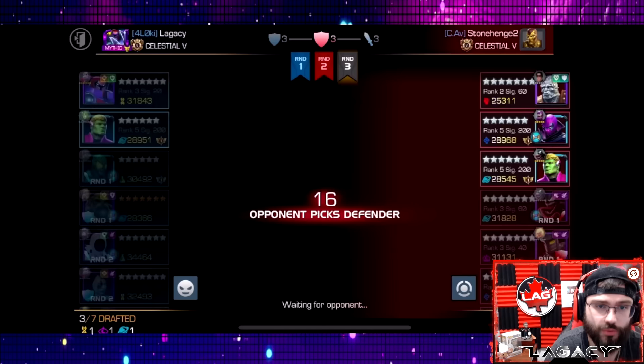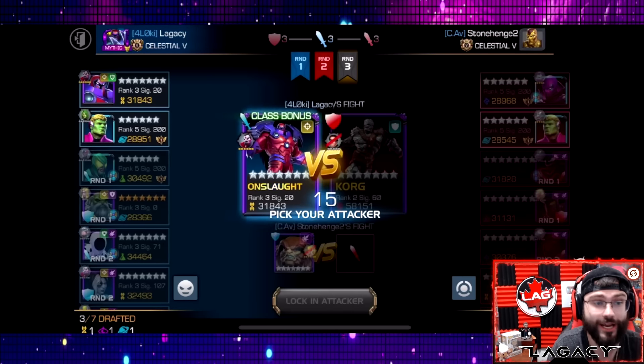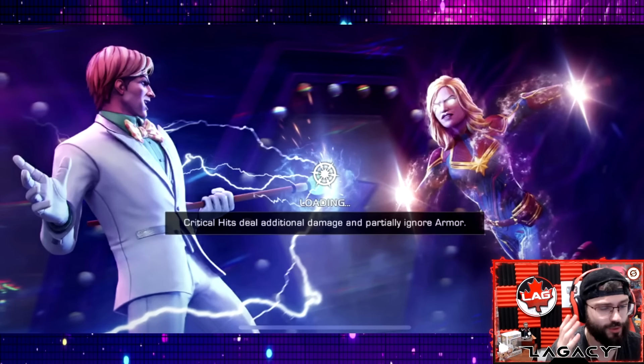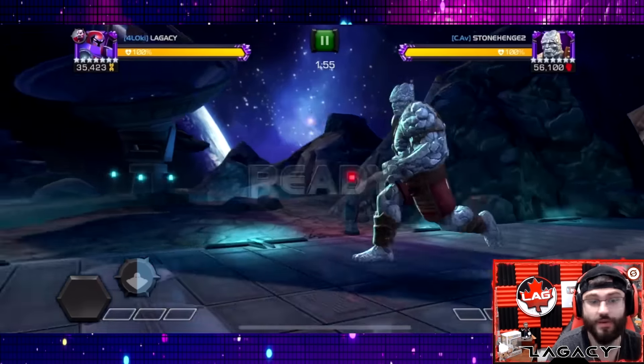Up next we have a rank two Korg — this was against Stonehenge, who has a massive account. Towards the end of the season I faced him probably like four times and he beat me the last four times. Every time I matched him I was like oh, this guy's roster is so big. But looking back at this video I did actually beat him here. Whether it was rank two or rank three, the result would pretty much be the same because once Onslaught gets all set up he starts to do so much damage.